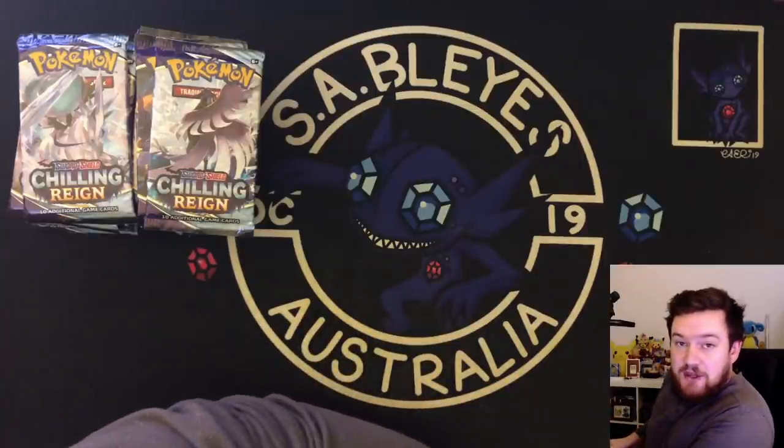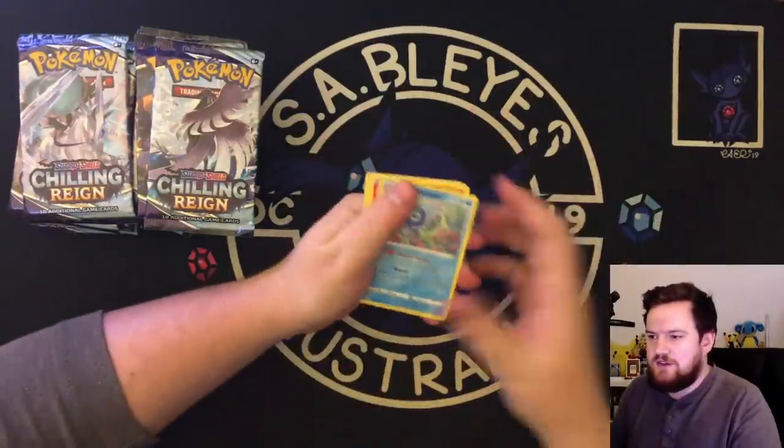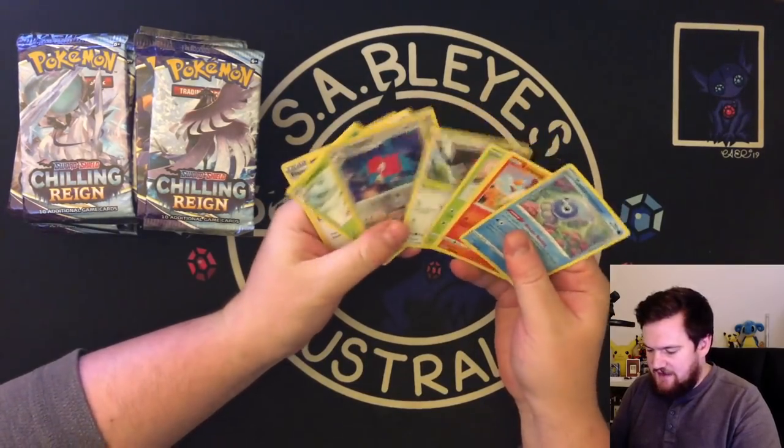Also, you ain't getting my codes — so don't think that that's happening. I'm putting them to the side, you're not even going to get a look at them. Also, I'm not going to do the dumb pack trick. Who cares about the pack trick? We're just going to go straight in and have a look.